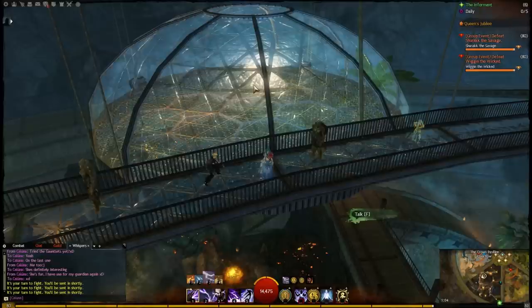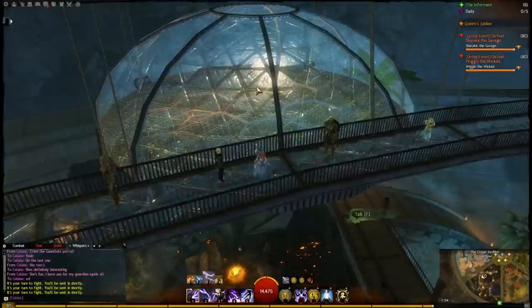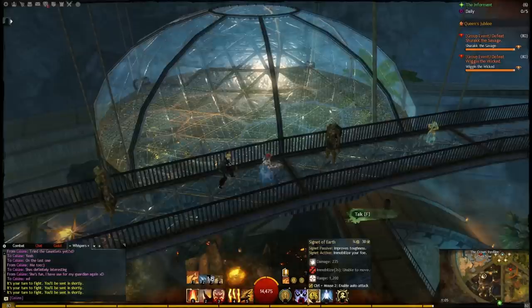So how do we protect ourselves? The same black patches which remove her shield — if you stand inside them, you'll be protected from the Solar Flare. I've swapped around a few abilities. I've got Lightning Flash to help me get towards the black swirls, and I've got Signet of Earth to immobilize, to make sure half of my damage actually lands.